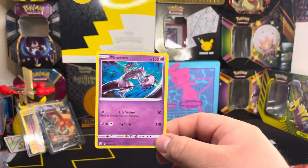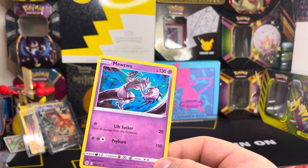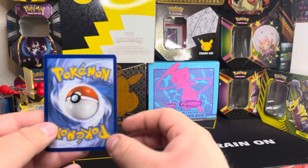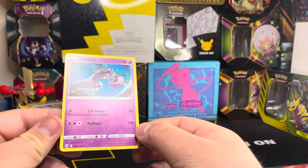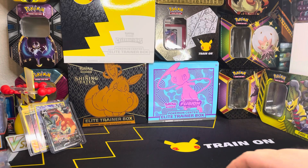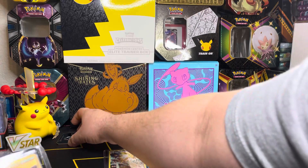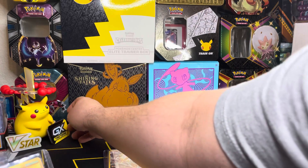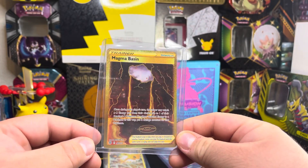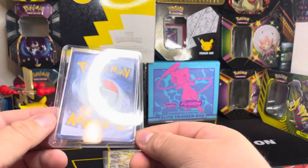Let's do the recap. This first hit is the non-holo rare Mewtwo — this one is a hit for me because I like Mewtwo. Of course my main one is Mew, but Mewtwo looks badass, a little meaner, and that's why I like him, so this one's going straight into my binder. Technically we got four hits out of five. First hit: the Magma Basin gold card — looks amazing, see the shinies on it.